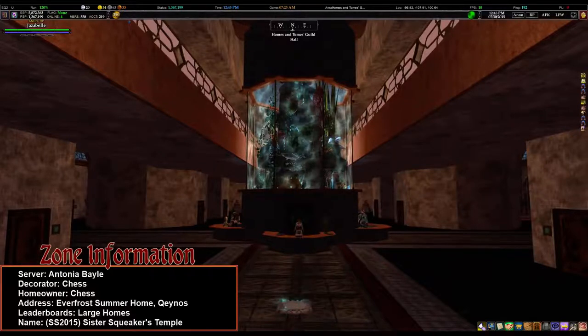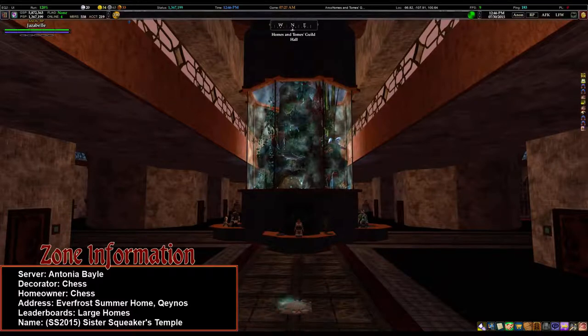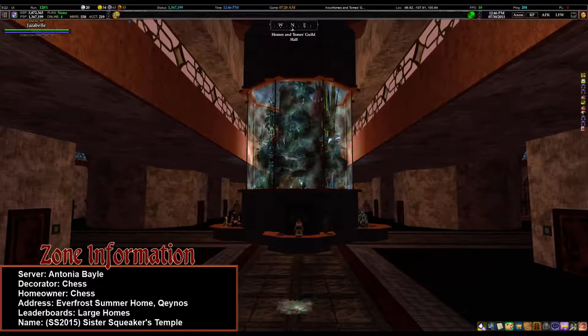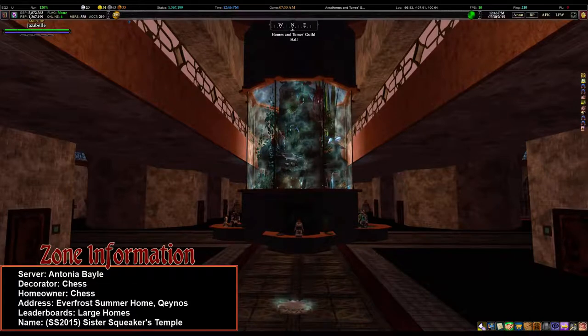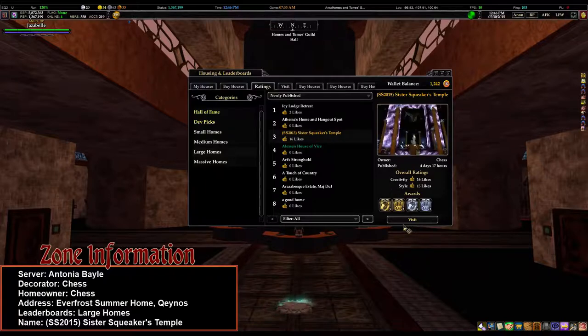Hey y'all, it's Jazabel, and we're doing another Sacred Spaces home entry tour. We are on Antonia Bayle at the moment, my home server, and we are about to look at Chess's entry. This is the Everfrost summer home in Kinos, under Chess, and it's on the leaderboards under Large Homes. The name is SS2015 Sister Squeaker's Temple. So I'm pretty excited to see this one. I've been listening in as Chess has been decorating, so let's go take a look.